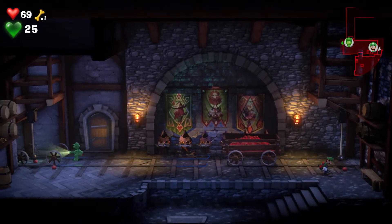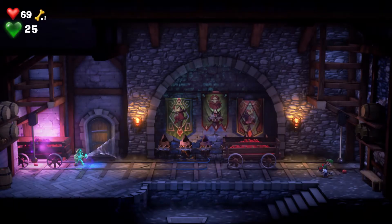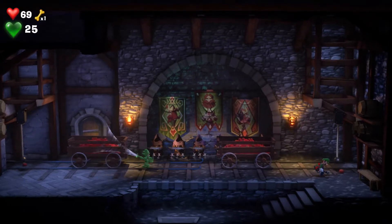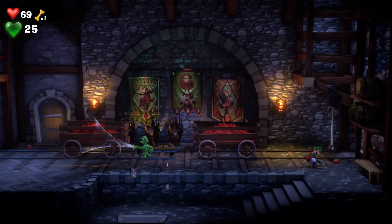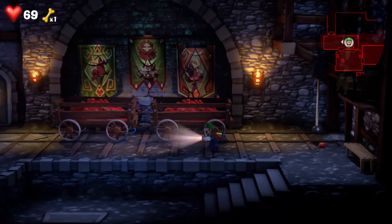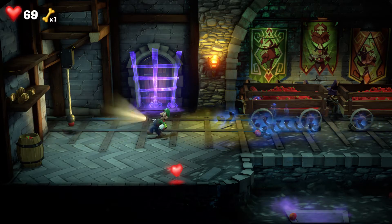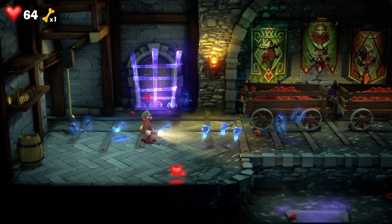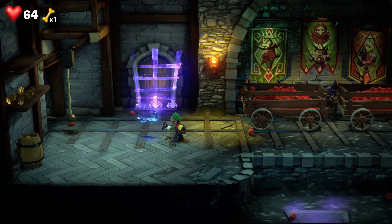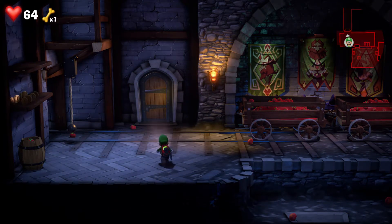Continuing with Gooigi, use the darklight — that will reveal this wagon. Take care of the spirit balls. Now doing the same thing, ZR to cover up the three remaining crossbows. There we go, and now it's safe for Luigi to cross. And now we have a whole bunch of mini Goobs.